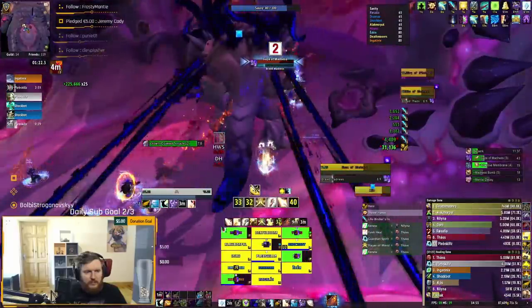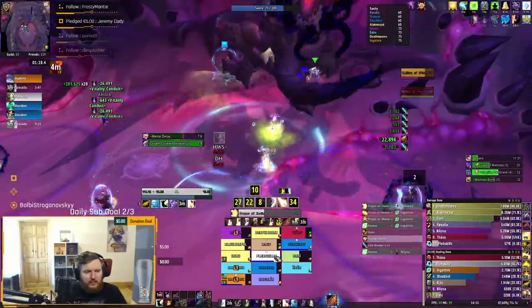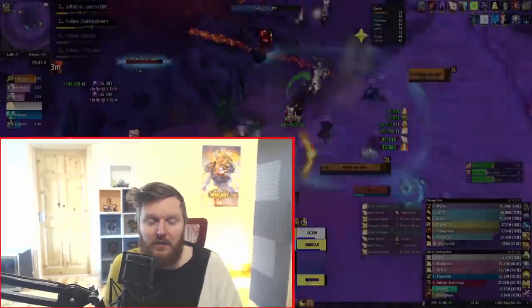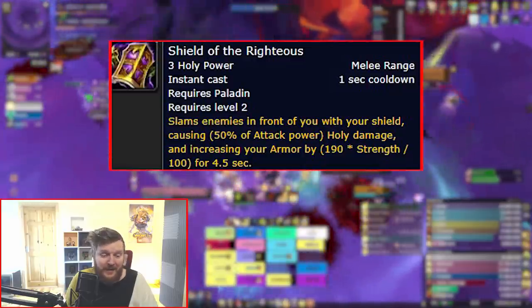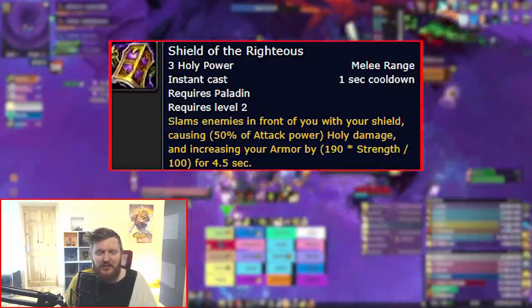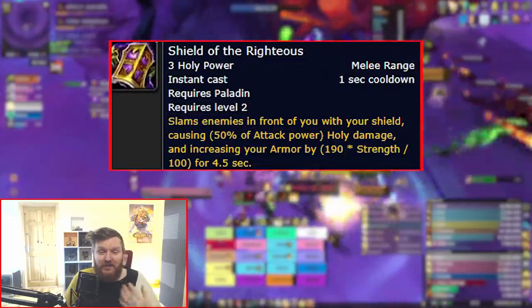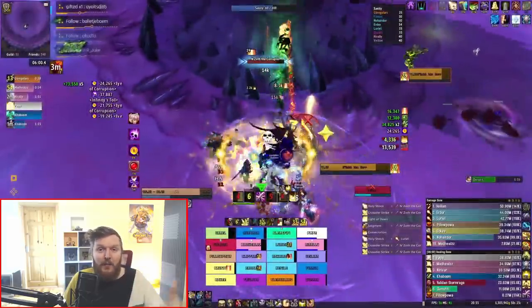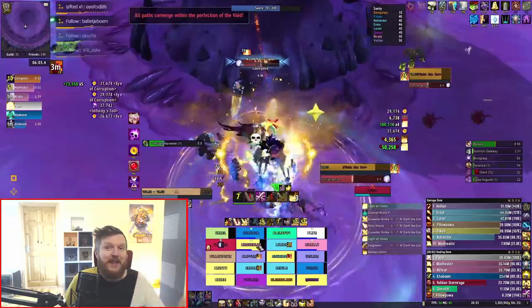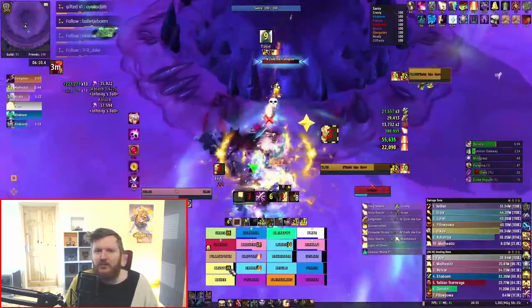You're going to need a lot of keybinds to keep track of all the new Resto Shaman abilities. In terms of new damage abilities specifically, Resto Shamans aren't getting a huge amount. Holy Paladins, beyond current abilities, are getting Shield of Righteousness as a DPS spender — which is weird because it also gives armor, so I'm not sure what the DPS component will look like. Personally, I'd rather have Holy Paladins be able to spend Holy Power on a pure DPS ability rather than caring about the armor.